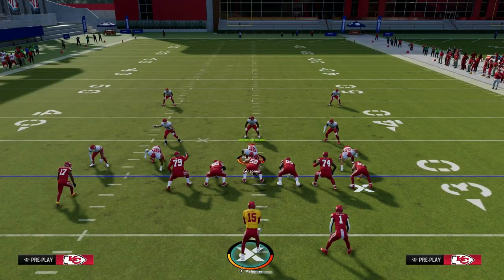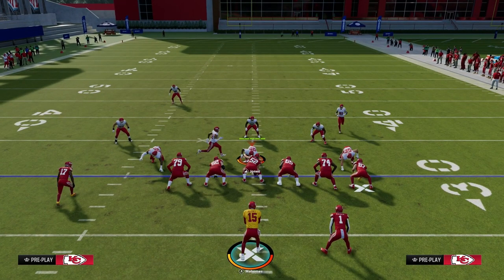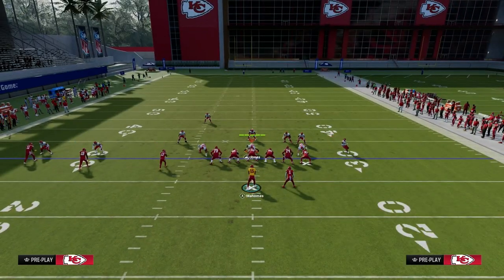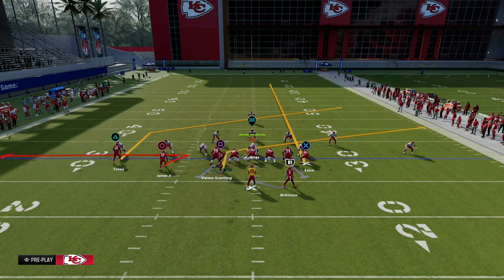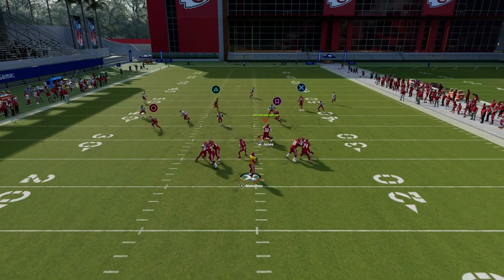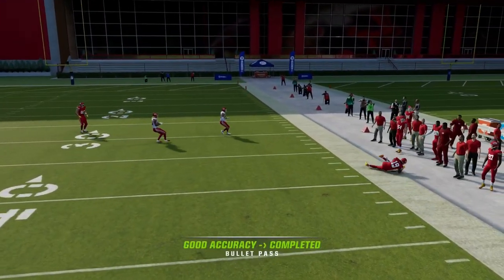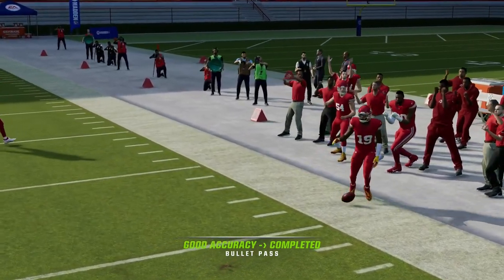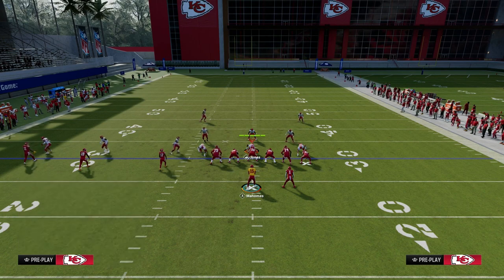With the tight end route, if you think it might be zone coverage, one of the big tips I like to give with this play is to put him on a streak route, which is going to clear out any kind of deep third or deep quarter zone. This sharp cutting post is going to come right underneath the defender, and you can throw this on the sideline just like that. Super effective against zone because they have to user that defender or that route.